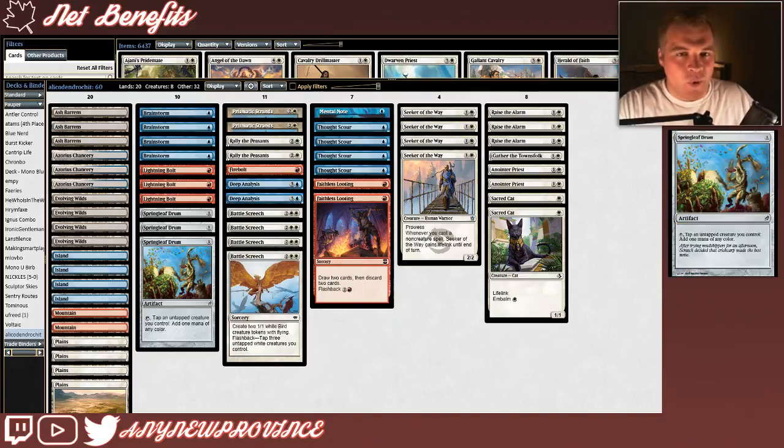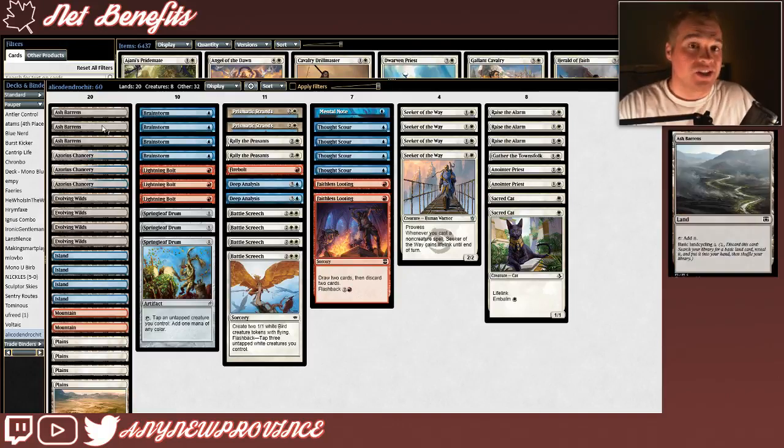We're probably all pretty aware of how hard it is to play a 3-color deck in Pauper, so we'll start the mana base out with our last non-land card: Springleaf Drum. It costs 1 generic mana for an artifact that you can tap, along with an untapped creature you control, to add 1 mana of any color to your mana pool. It feels a little risky to run Springleaf Drum in a deck that doesn't care about artifacts like Affinity, but I'm pretty confident we'll always have a creature to tap, so I'm okay having a Springleaf Drum or two here to help fix our mana base. Speaking of which, let's have a look at these lands.